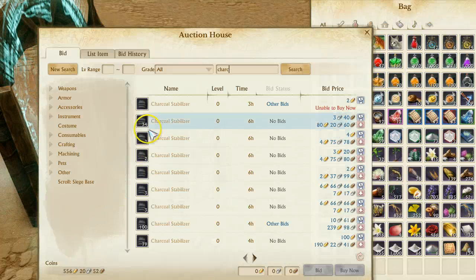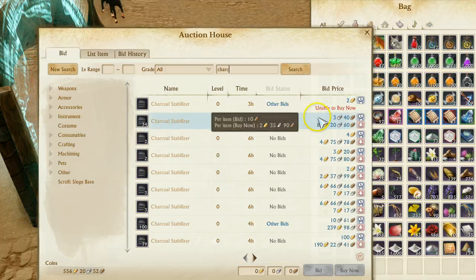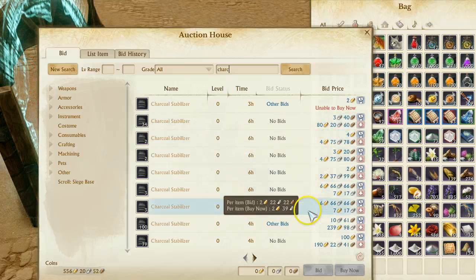Another aftermath hidden in the craziness of the RNG cash shop boxes and RKM crystals is the new stabilizer prices. The charcoal stabilizer specifically has jumped up nearly three times its value — they were around 70-80 silver each on this server, and now they're all the way up to 230 or so. They've been steadily rising throughout the day; earlier they were around 200, so they've jumped about 30 silver within five or six hours.